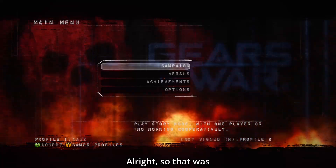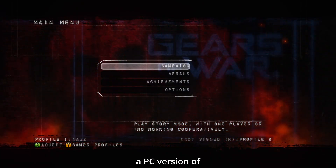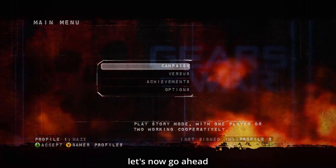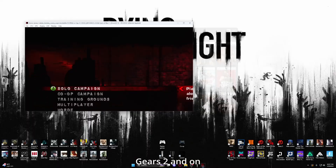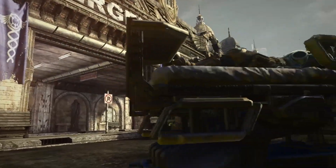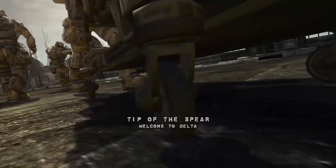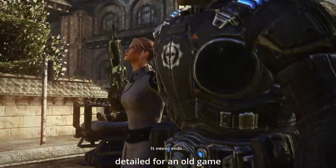So that was Gears of War 1, the 360 version on PC via emulator. I know they had a PC version of Gears 1 — the OG and Awesome Edition. Let's now go ahead and play Gears of War 2. We're playing Gears 2 on the Xenia emulator. Let's start up a campaign — it also runs in 60 FPS with upscaled resolution. It just looks so good, man. The cutscenes are also 60 FPS. Everything is just so detailed for an old game.